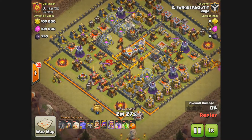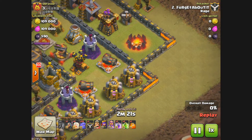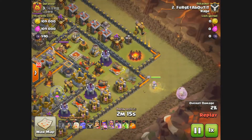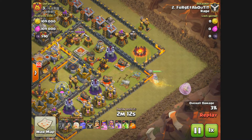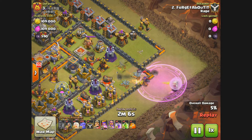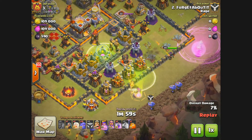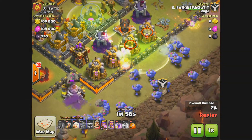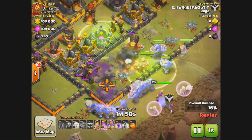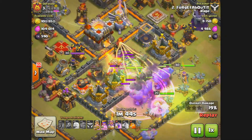Let's start with Forget About It — let's see what he did here. We've got a pretty maxed out Town Hall 11 base. He's going to come in with six healers, some wall breakers that fell epically from a spring trap, 24 bowlers, maxed out heroes, three rage spells, and two jump spells. He's going to start out with his Archer Queen picking off some outer structures. She's taking a lot of damage, rage spell goes down to keep that Queen alive.